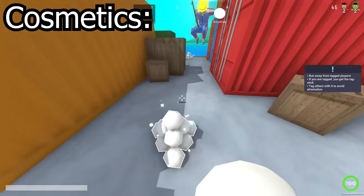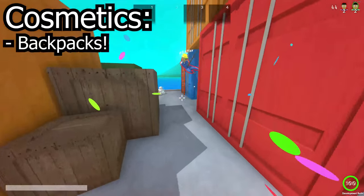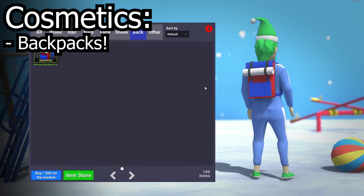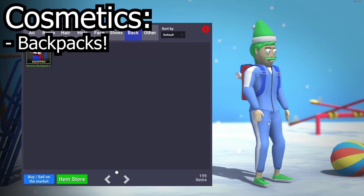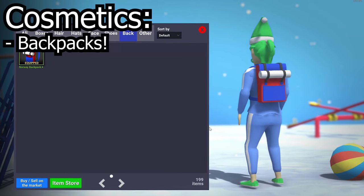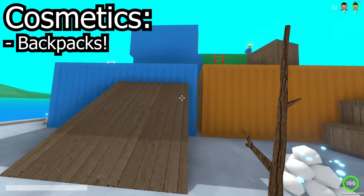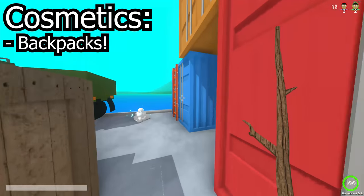Danny also has one final cosmetic surprise for us in store: you can now get backpacks in-game. Although there are only four colours and they can't be opened from crates — just bought from the item store — the fact that Danny is adding backpacks opens a large possibility for the game, with the future possibility of other back-mounted cosmetics, such as the bat from King of the Hill, or even something outside of the game, like a skateboard.